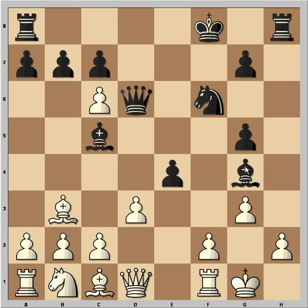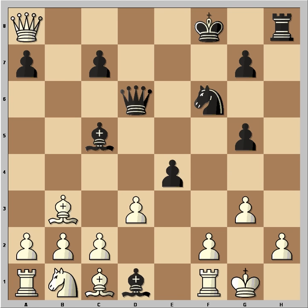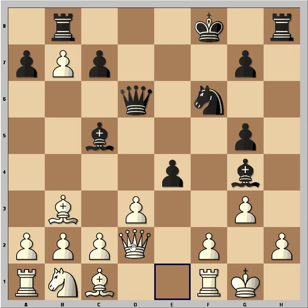And now bishop g4, attacking the queen. Well, white didn't move the queen. He captured here. In case bishop takes the queen, he is going to get another queen and he is winning. That's why, after cxb7, black played rook to b8. So now white had to move the queen to d2.